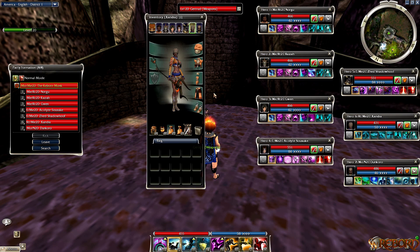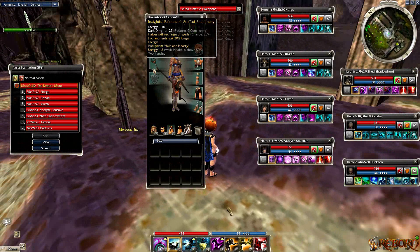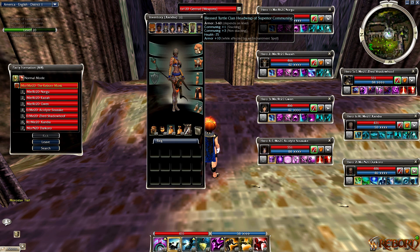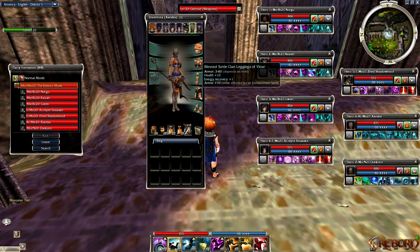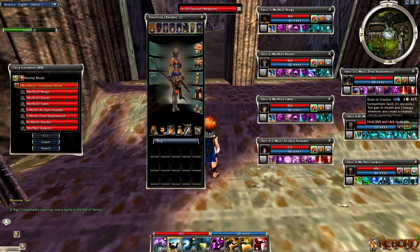For the Ritualist, I just use a staff - any staff with 20% enchantment will work, with high energy preferred, so have plus 20 energy for communing damage. When they hit attacks, make sure you have 16 Communing on your Ritualist - plus three, plus one. Blessed insignias across the board gives times five armor plus 10 while enchanted, and you're always enchanted with Boon of Creation. I also have high Spawning - plus two rather than plus three, to keep a bit more health. That extra Spawning helps your Boon of Creation and your spirit health, which is very critical for Soul Twisting.